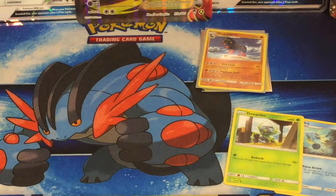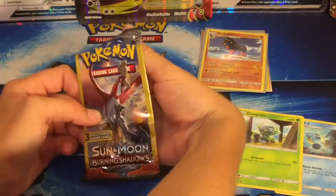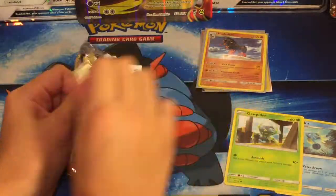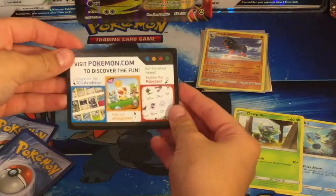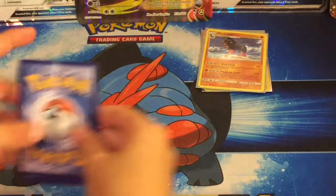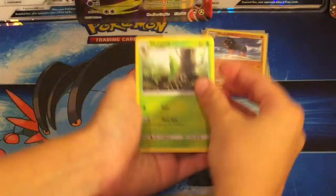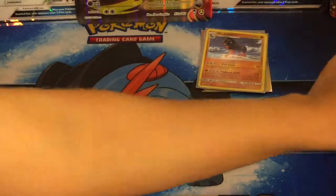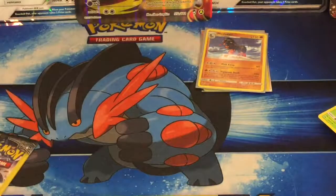Let me get the light out of the way. I'm saving the Marshadow pack for last. Next week I'm coming out with a new video about the Crimson Invasion and Shining Legends new products. We got a Metapod, Pansage, and an Espurr from this pack.